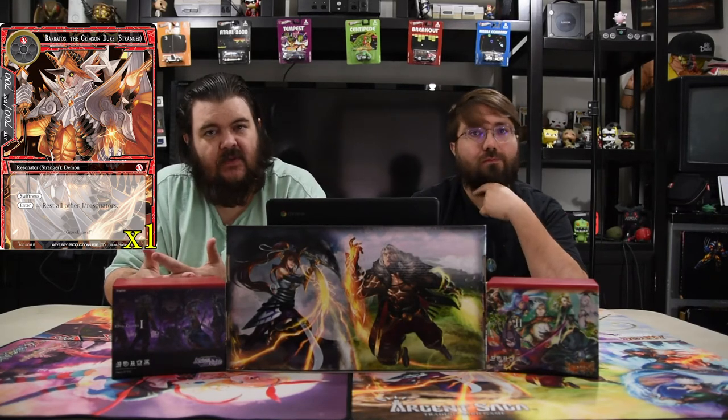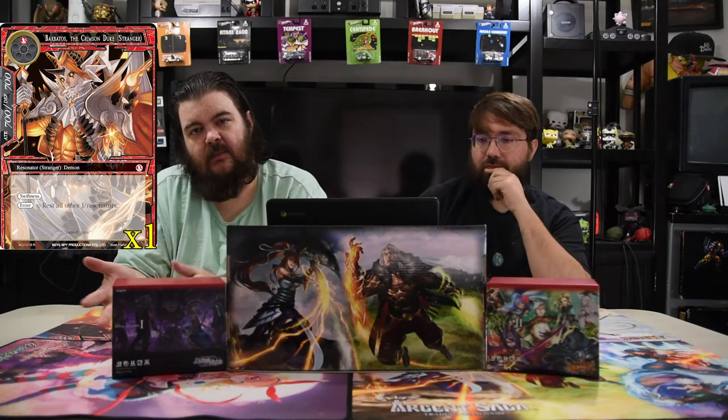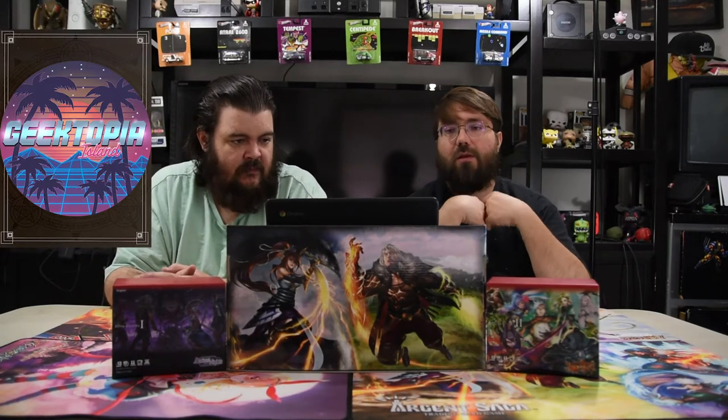Barbados, the Crimson Duke, is a one-red 7/7 with swiftness. On enter, all other J-resonators become rested — so you want to attack with all your dudes first, then play this guy to rest whatever's left. Sweet.